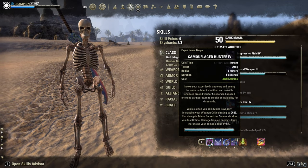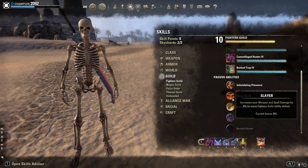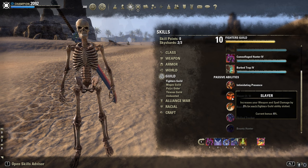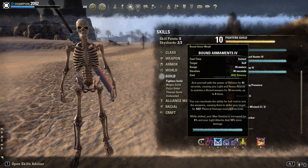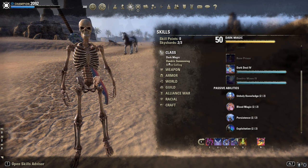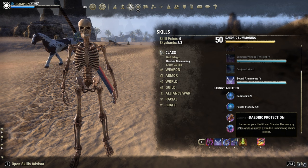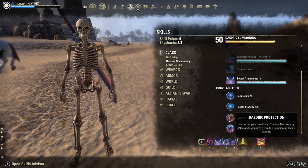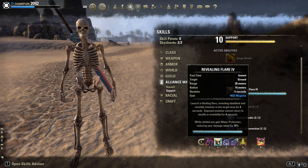Camouflaged Hunter for Minor Berserk and Slayer, plus the extra 3% Weapon Damage from the Fighter's Guild skill. Then Bound Armaments — that's my flex slot. I use it for Max Stamina, 8% more, and for sustain it gives 20% Stamina and Health Recovery. Pretty nice. But you can also go with Flare here for Major Protection if you want.